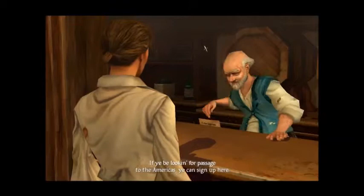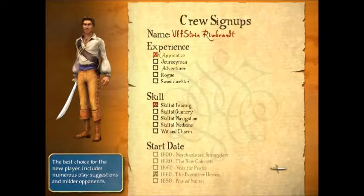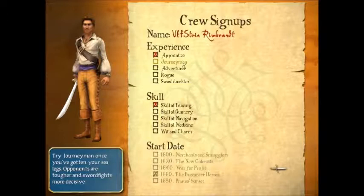Seeking passage to the world you acquire at a public house. If you're looking for a passage to the Americas, you can sign up here, laddie. Okay, so here's the new game screen. We're gonna choose Ulstein Rembrandt for this character here, which I'll explain why I chose him instead of another one later in the video. When you start a game — well, if you first start the game like fresh install — you don't even get these options, you just get your name.